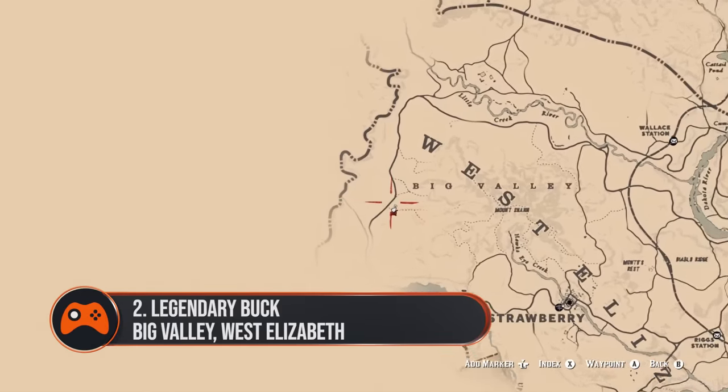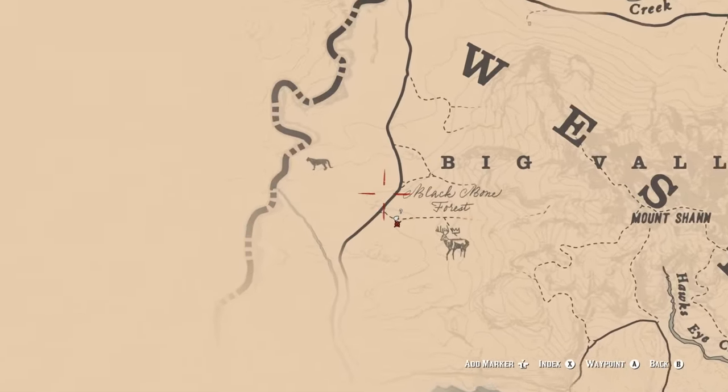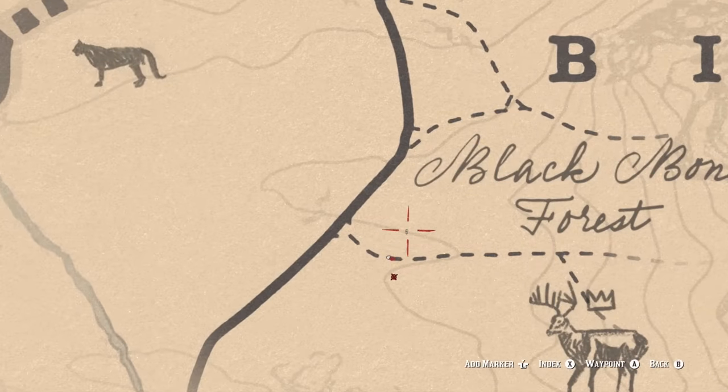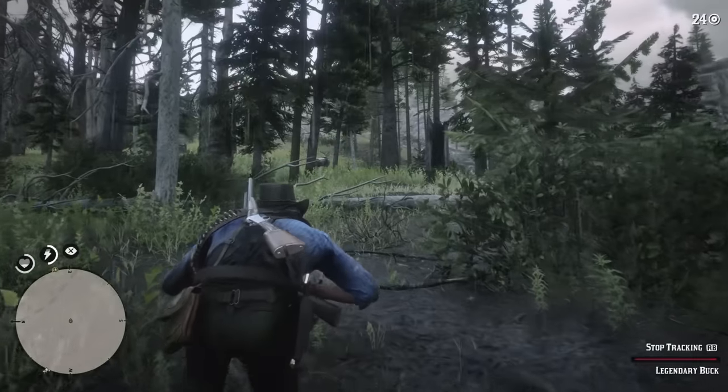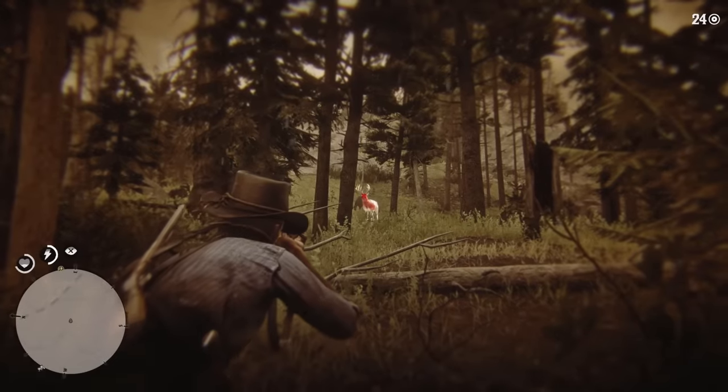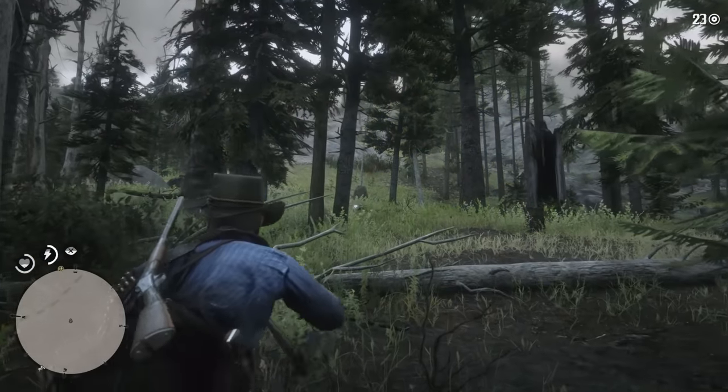2. Legendary Buck, Big Valley, West Elizabeth. The buck hangs out in the forests of Big Valley, which you can find a short ride northwest from the town of Strawberry. A rolling block rifle loaded with express ammo should take this animal down in a single shot.